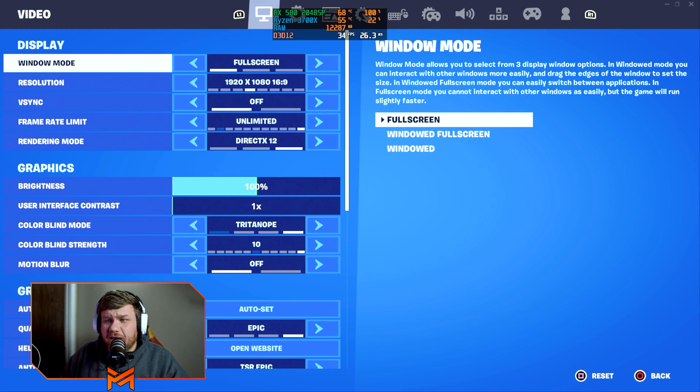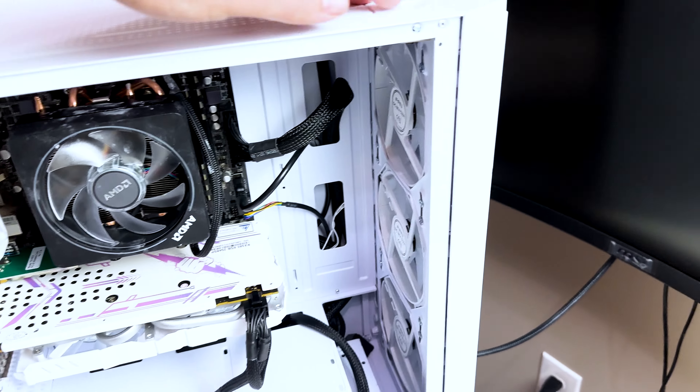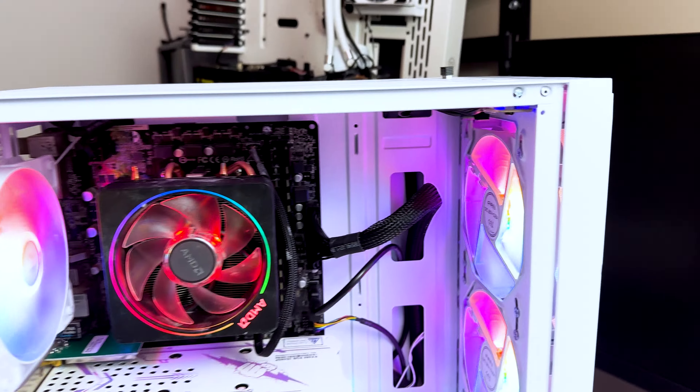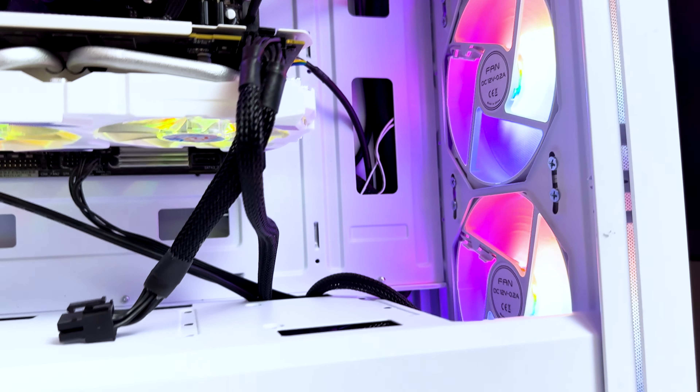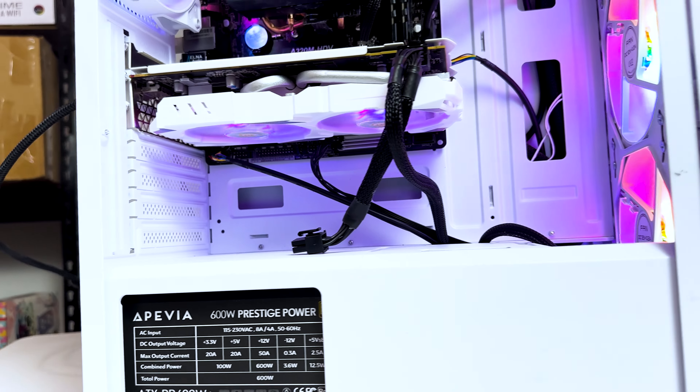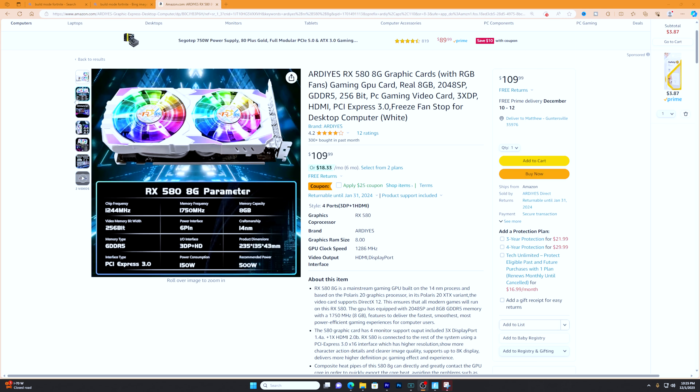We're going to show you all the settings we used throughout the video, so let's take a look at our test bench. This beautiful white PC features a Ryzen 7 3700X with 16 gigs of RAM running at 3200 MHz. I know this CPU is a little overkill for this GPU, but Fortnite is a CPU-based game. We're using this graphics card that was sent to us by Arteus — available on Amazon for $110. Fairly cheap, but I'll let you be the judge if it's worth it.